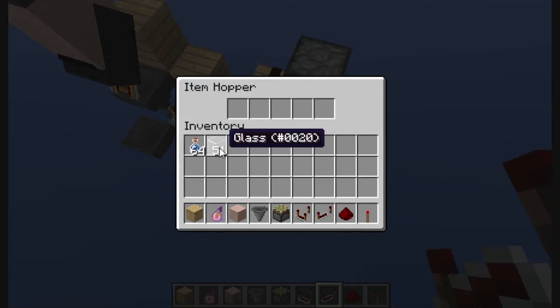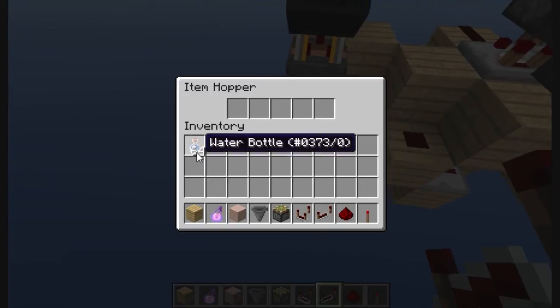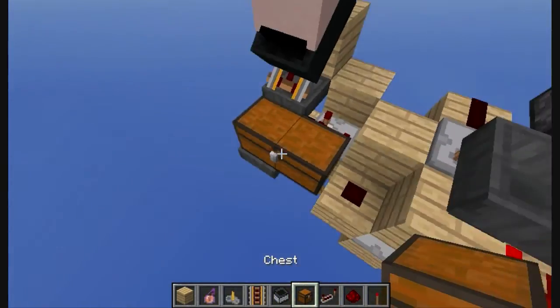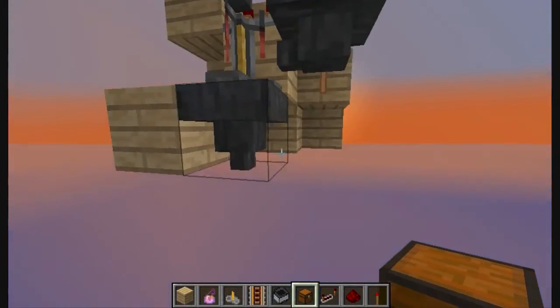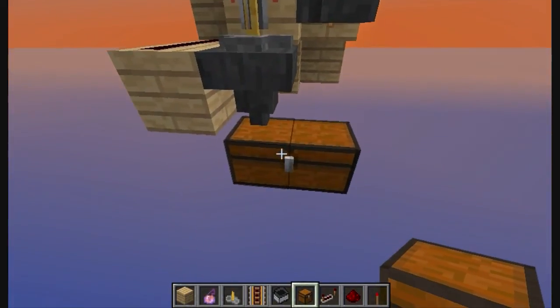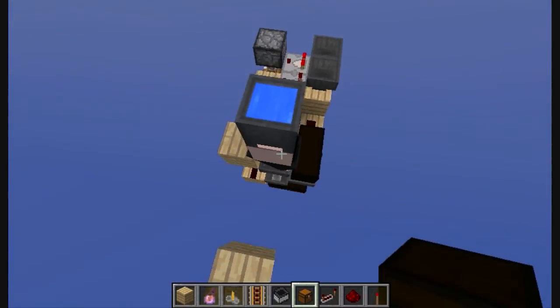Then on this hopper, put 51 items. And in this one, put your water bottles. But as you can't stack them, you can put a chest right here and put the water bottles you want. Then on the side of this hopper or below it, you can place your chest where the potions will end up.